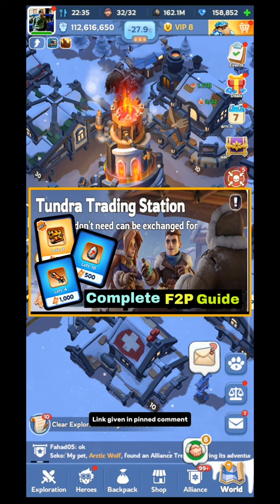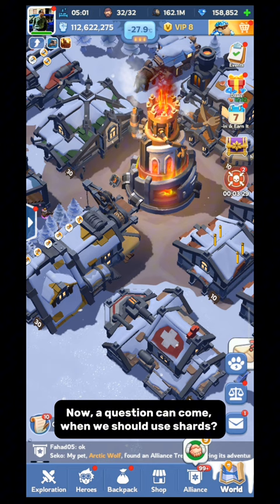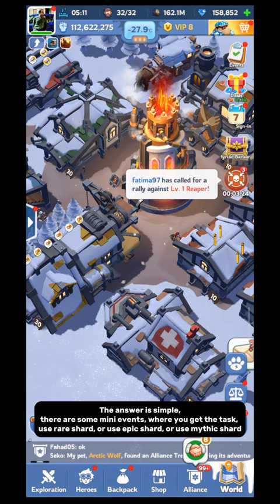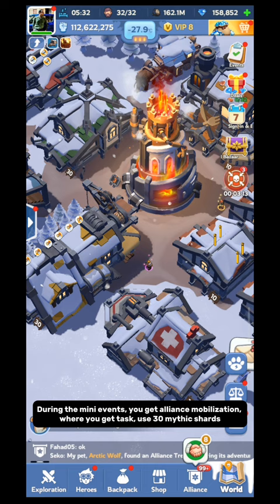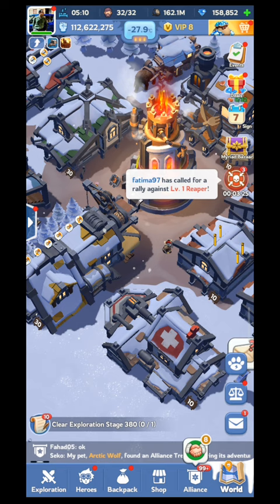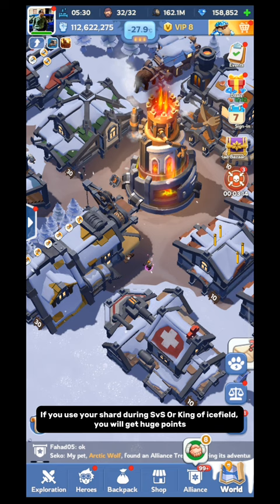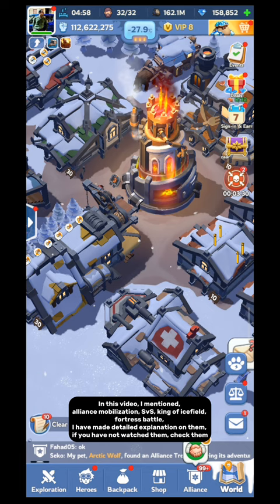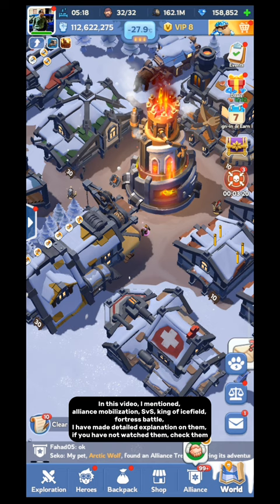These are all the sources of shards. Apply them and make your hero 5-star. Now, a question can come: when should we use shards? The answer is simple — there are some mini events where you get the task to use rare shard, epic shard, or mythic shard. During the mini events, you also get Alliance Mobilization where you get a task to use 30 mythic shards. Accept the task in Alliance Mobilization and complete the mini event, so you can complete two tasks at the same time. Use a minimum amount of shards to get the reward and save most of your shards for SVS or King of Icefield — if you use your shards during SVS or King of Icefield, you will get huge points. In this video I mentioned Alliance Mobilization, SVS, King of Icefield, and Fortress Battle — I have made detailed explanations on them. If you have not watched them, check them. All links are given in the pinned comment.